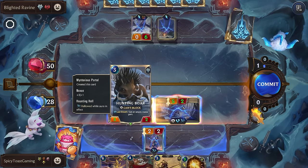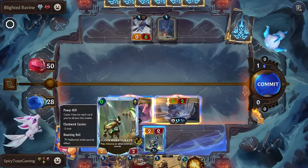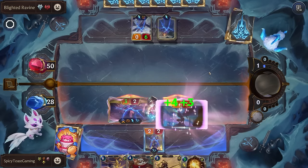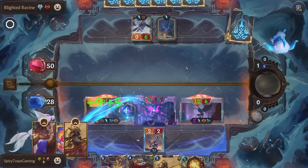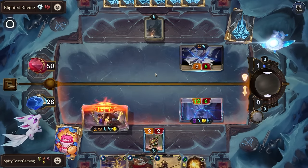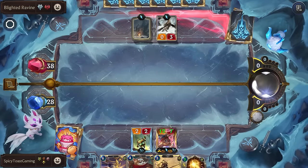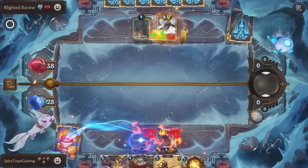Deal two to all units — it'll be a little tough, we definitely need to scale up our Nora. Hopefully we don't have something that kills all of our units right away. This one's a three cost, it'll be better to upgrade. Nora now has Scout, which is pretty awesome.